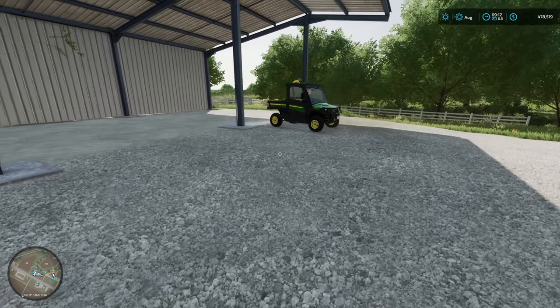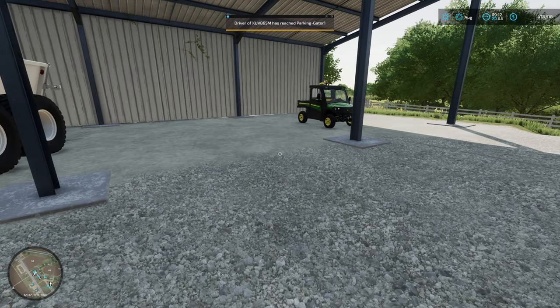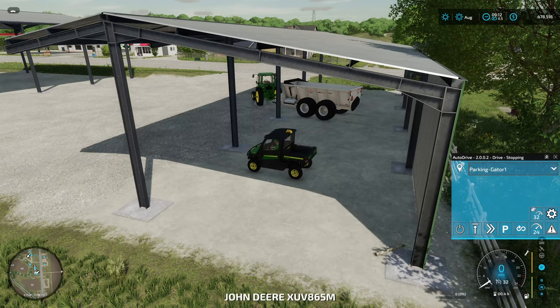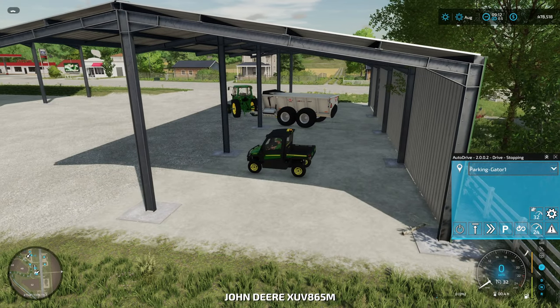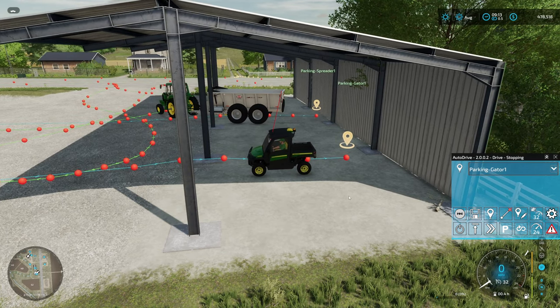We should get a message saying he has arrived — and there we go. So that is how parking works. You can set up a designated parking spot for each vehicle and they will go there when you tell them to. This is an easy one-click button, and you can see his parking spot is here. They do stop a little short on reversing, but there is his parking spot and it works out really well.